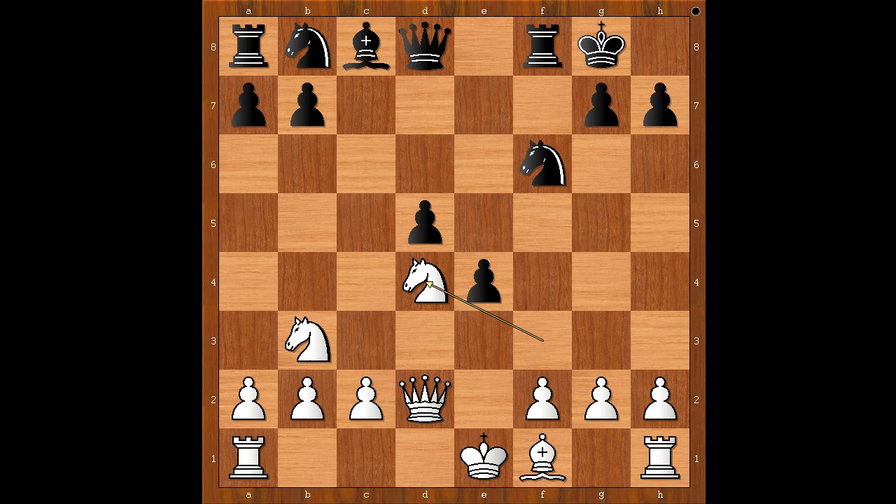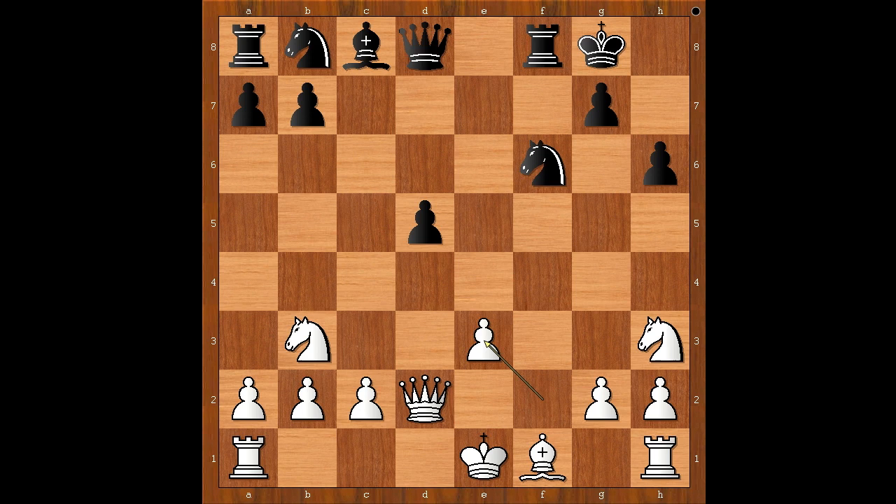Perhaps the player with the white pieces did not like this continuation because of Knight to G4. Back to our game: Knight to G5 was played. Kicking the knight back with H6, Knight to H3. Black to move — what would you do in this position if you had the black pieces? Well, the black center pawns are not there to just look nice. They are there to attack the white king.